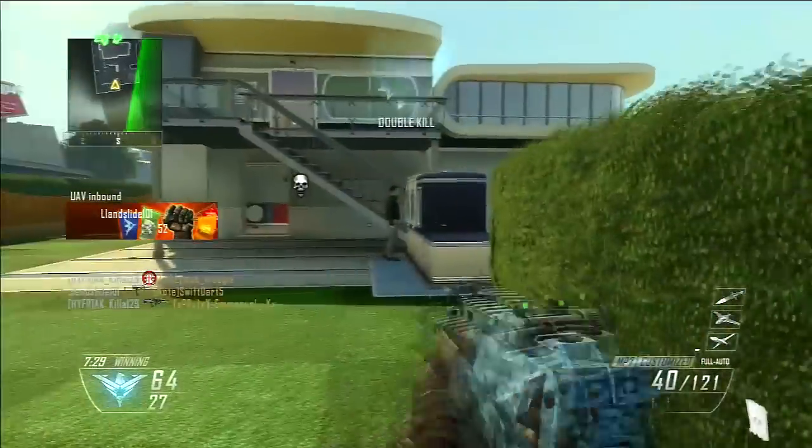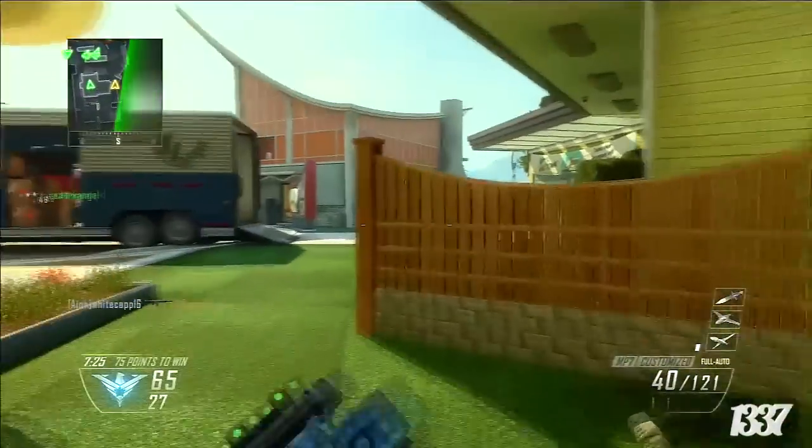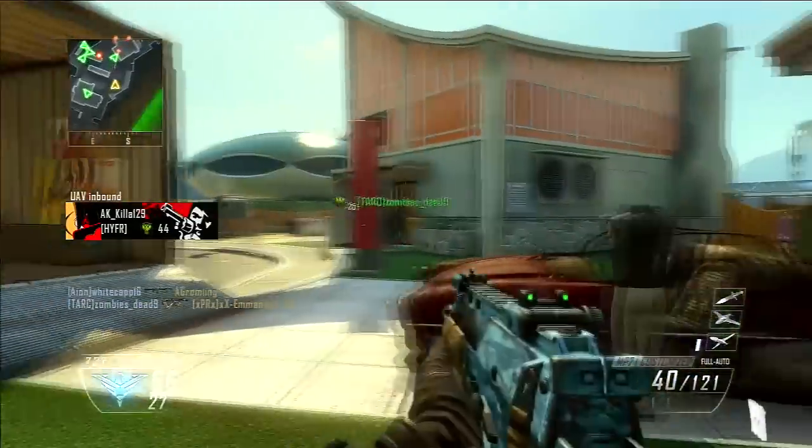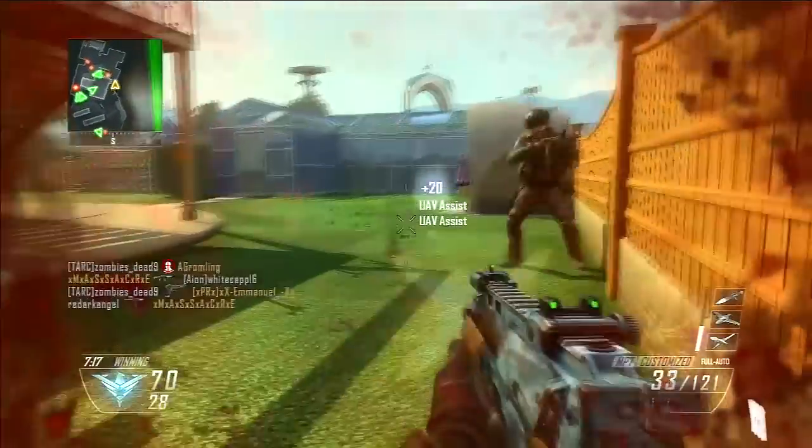Once you get the hang of it you're going to get tons of triple kills, multi kills, and double kills. I only got a couple of single kills with it this game, but the Hellstorm Missile is the streak in the setup that actually gets you kills. The UAV and Counter UAV are not assault killstreaks — they don't directly get you kills, but they support your team massively.